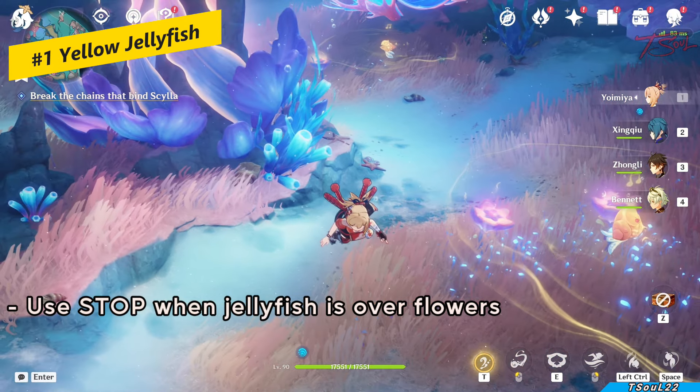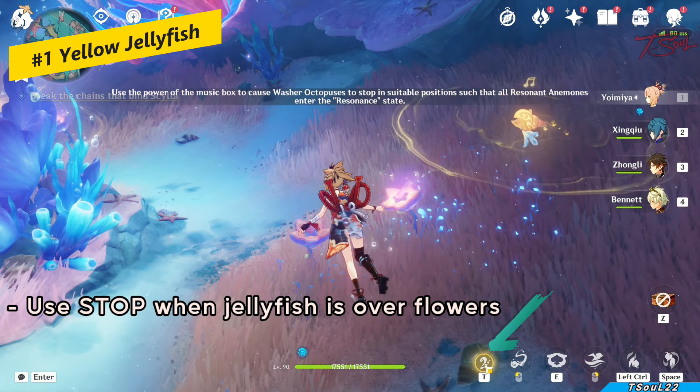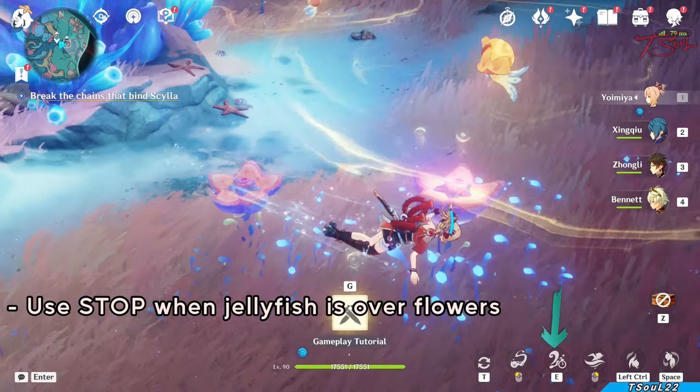A lot of these puzzles use the stop and play mechanic that you get in this area. You push T to toggle on and off this new ability, tap E to stop, and hold E to play.